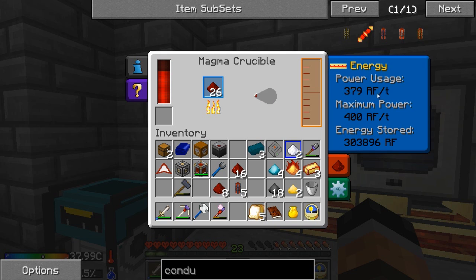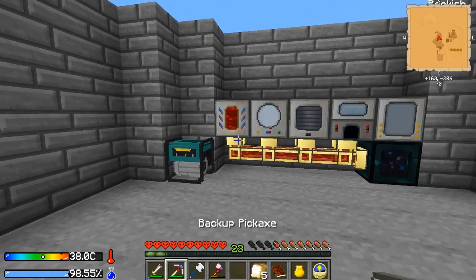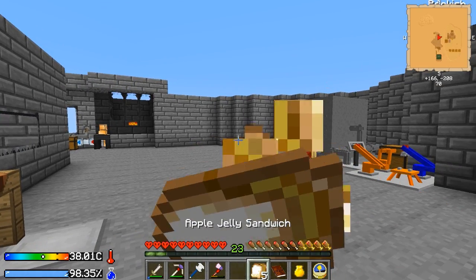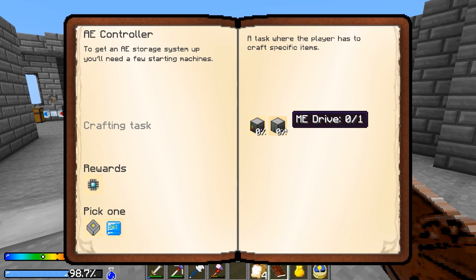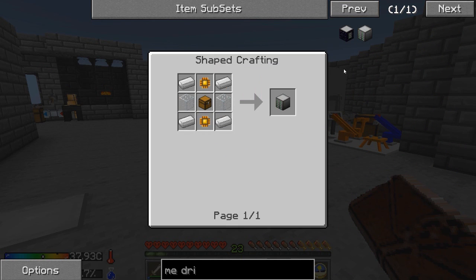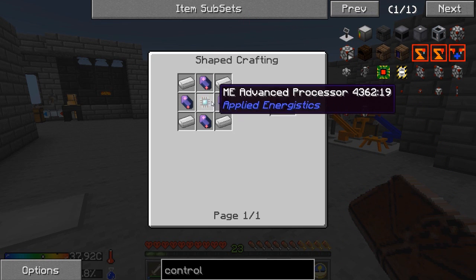Except for this machine - it takes a ton of RF, as you can see. Its maximum power is 400 RF and I don't know if we're actually producing that much over there, so it's going to go fairly quick, I think. But I'm going to let that run and finish making that. Let's go ahead and take a look at what we need to do next for applied energistics - we need our ME controller and the ME drive. For those two we need the advanced processor, specifically for the controller.